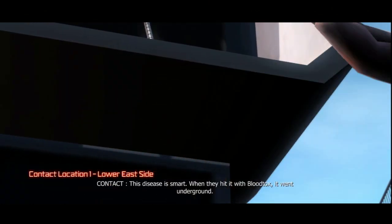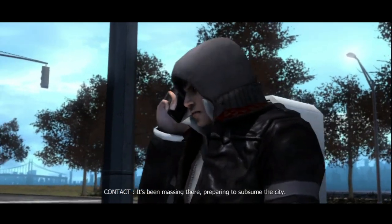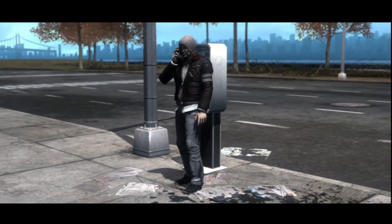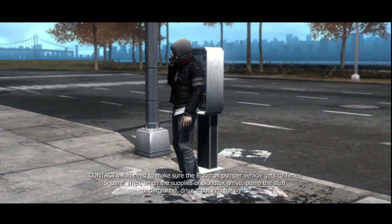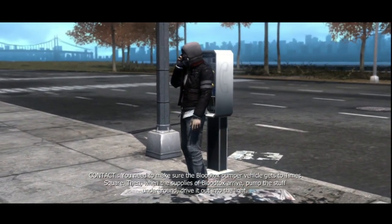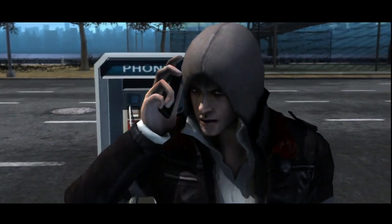This one's kind of short so it's nice for a change. This disease is smart. When they hit it with Bloodtox, it went underground. It's been massing there, preparing to subsume the city. You need to make sure the Bloodtox pumper vehicle gets to Times Square. Then when the supplies of Bloodtox arrive, pump the stuff underground — drive it out into the light. Without your help, that machine won't get within a mile of Times Square. First we go around and make sure the Bloodtox stuff doesn't get spread, and now we're supposed to help it being spread around. That doesn't really make a lot of sense.